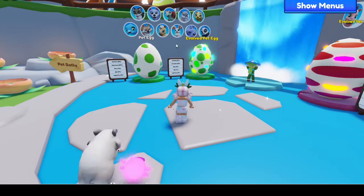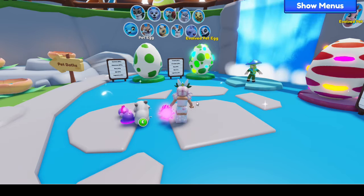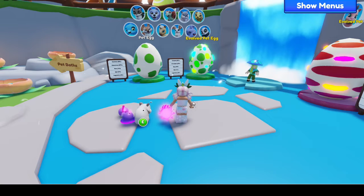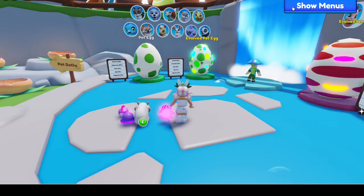As I told you in the tea video, the hamster is a common pet. It is going to be found in the green egg. It has replaced the mouse in the green egg, but you can still get the mouse in the red egg.